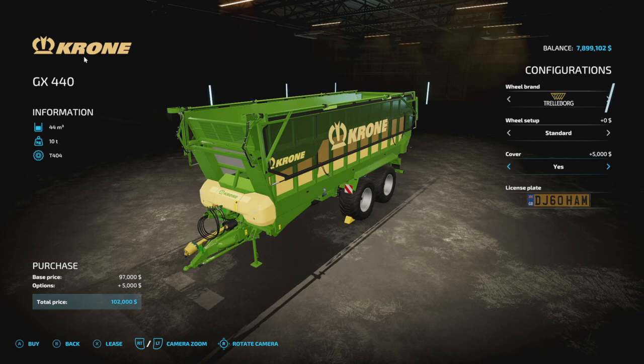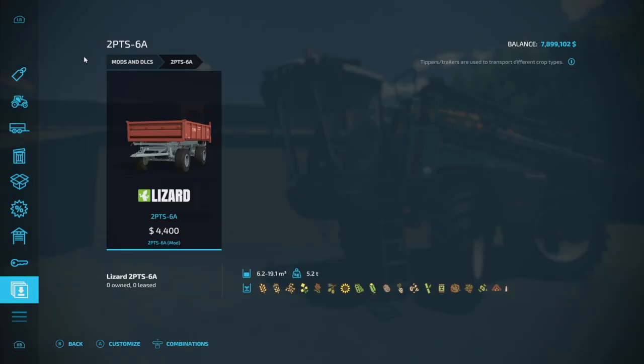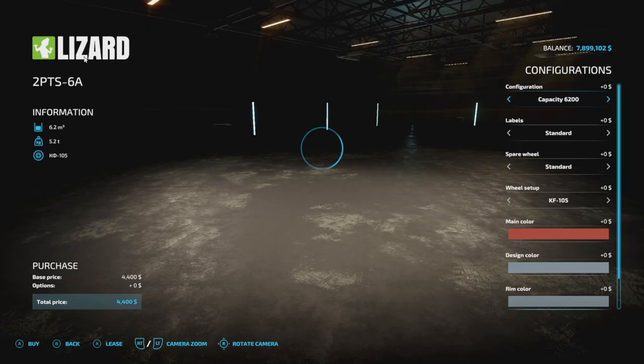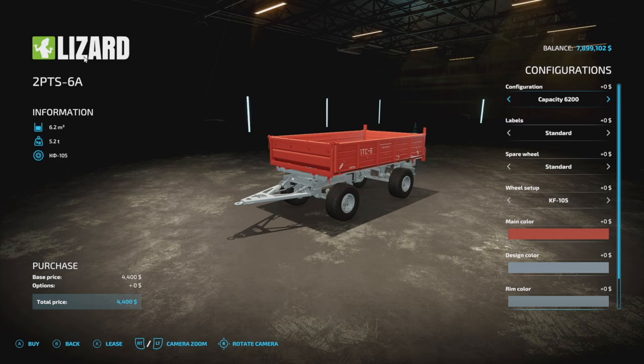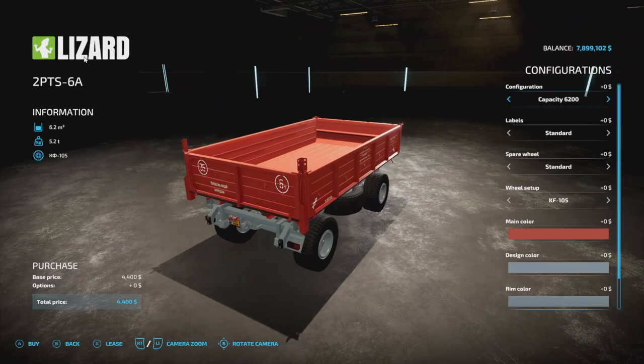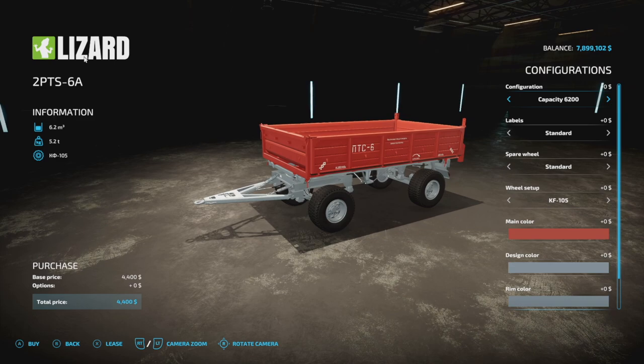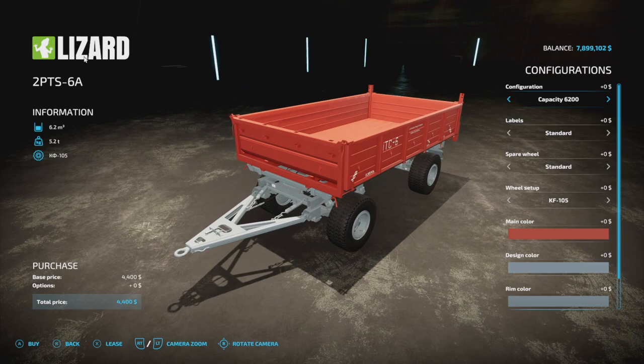Next is the Lizard 2 PTS 6A. PC players will probably see this and say 'don't we have that already?' — and we do. This is the multi-platform version. One great thing I'm seeing here is that Giants is actually releasing cross-platform mods on PC as well. Back in Farming Simulator 19 they did not do that, nor in 17. The 2 PTS 6A holds 6,200 liters, but we can go up to 11,100 or 18,500 — even 19,100 with the rear extension.